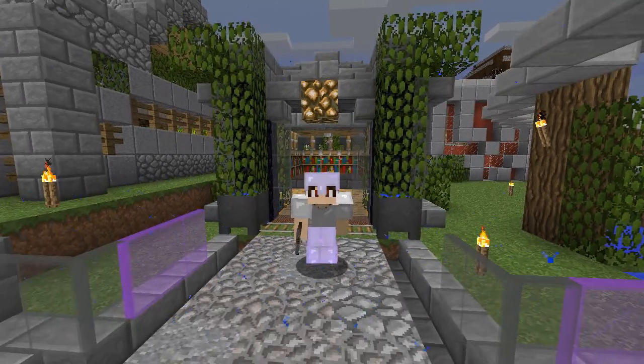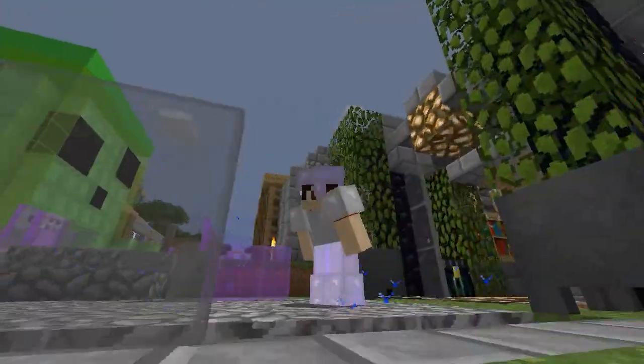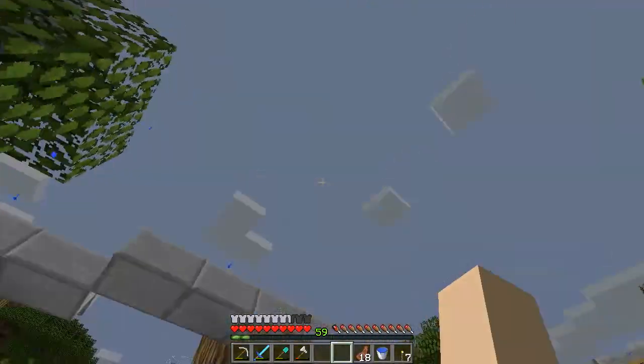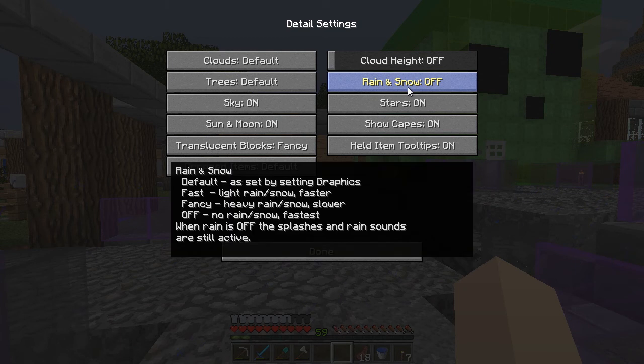Hello everyone, my name is Breeze and welcome back to another episode on the Highlands SMP server. Today it is raining, but as you can see there are no rain particles apart from the ones hitting the ground. That is thanks to Optifine. I recently found a setting in Optifine's detail settings where you can actually turn the rain and snow off, which is absolutely amazing.